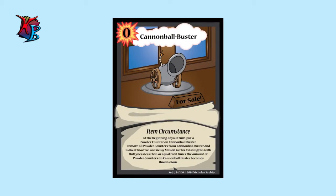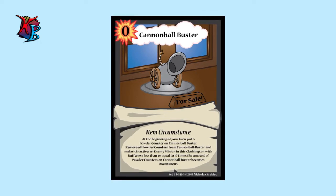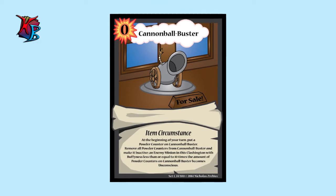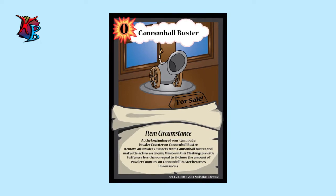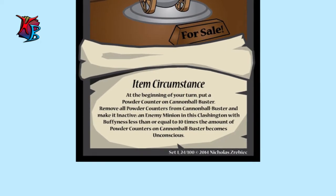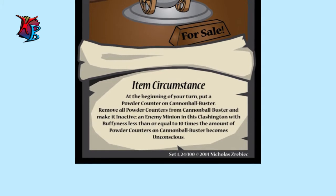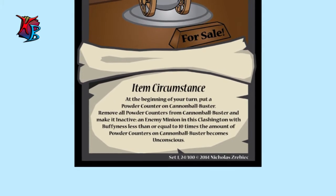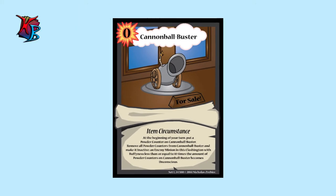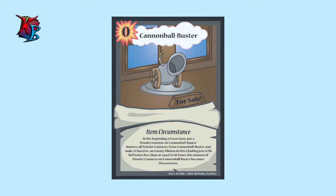Cannonball Buster — don't be afraid of all the attack references, because this card can be very useful at zero actions and is efficient at giving you tempo. It does take a little time to set up: at the beginning of your turns you put powder counters on Cannonball Buster, then remove those counters to make it inactive, allowing an enemy minion in this Clashington with buffiness less than or equal to ten times the amount of powder counters to become unconscious. It takes a while to set up, but it's useful to play early to get that big advantage.